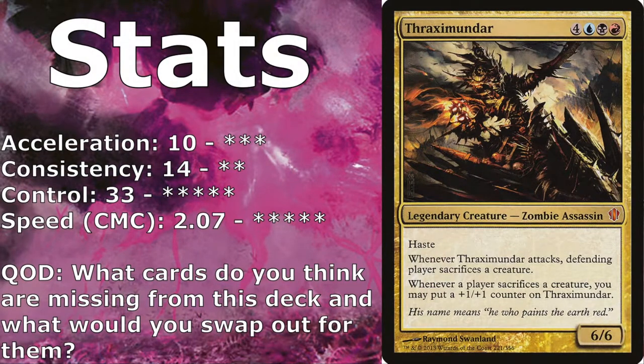For deck stats: three stars for acceleration with 10 accelerants, two stars for consistency with 14 consistency cards, five stars in the control category with 33 control cards — that is a lot of control — and five stars for speed with an average CMC of 2.07. If you like the idea of destroying and forcing your opponents to sacrifice their creatures while keeping the board empty, this deck might be for you. Give it a try, let me know how it goes. Let me know what cards you think this deck is missing, what you'd put in and what you'd swap out. Hope you enjoyed this deck tech — we'll talk to you next time. Peace!